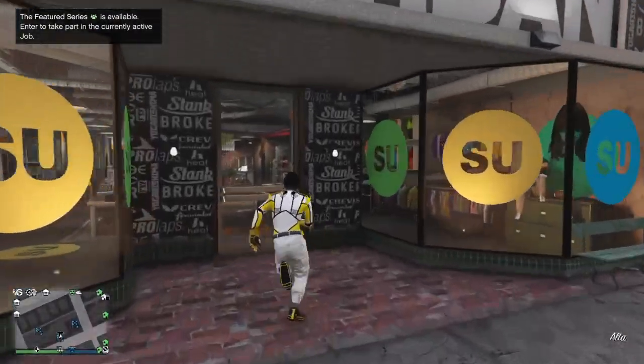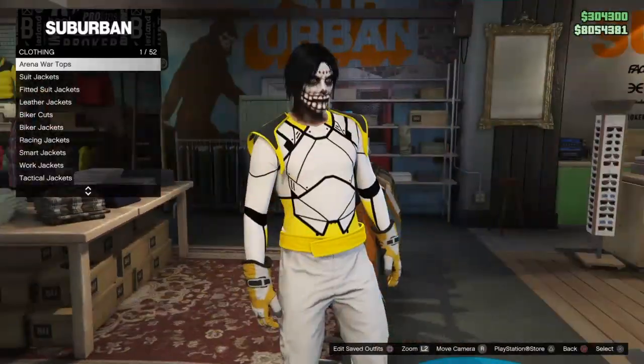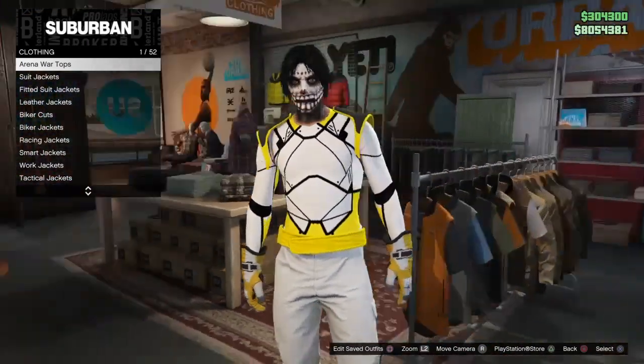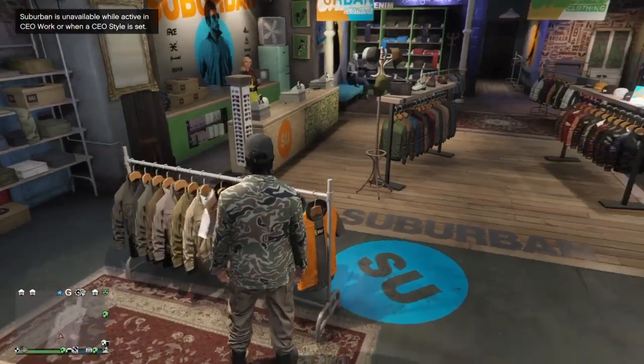Run to the clothing store as fast as possible and hit round D-pad on the shirt section. Eventually it will kick you out and you should have the tan joggers outfit on. Go ahead and wait for it to kick you out — and there we go.